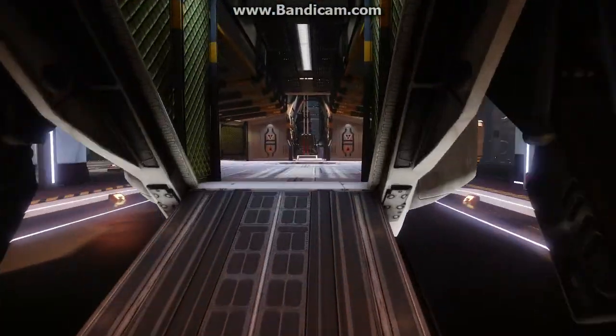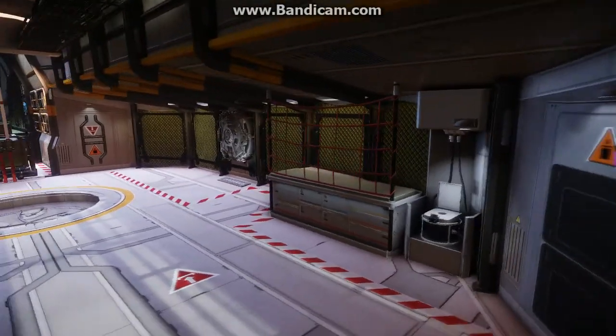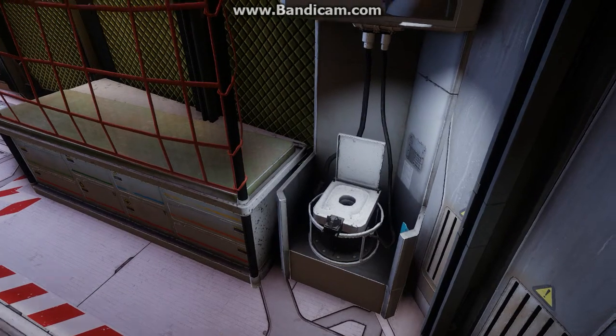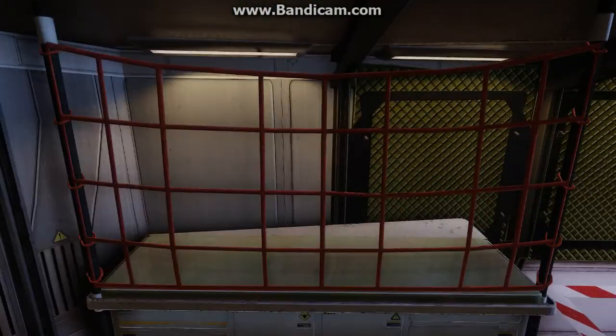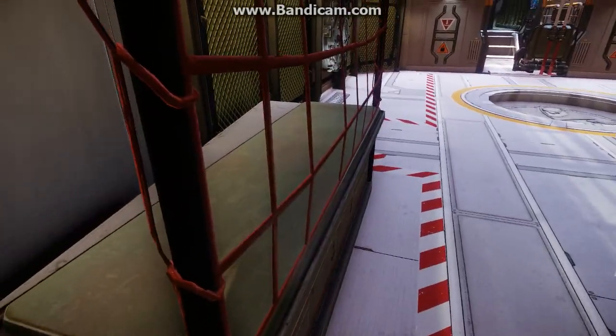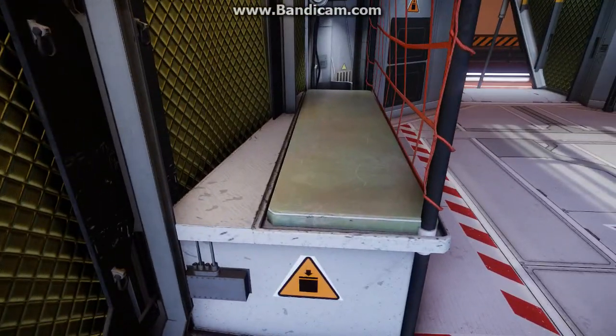Here's access to the cargo bay. Oh look, a toilet — it's always good to have one of those on long trips, you never know when you're going to need it. There's cargo space; I guess you can put stuff behind that. Maybe they're beds — yeah, it actually looks like a bed.